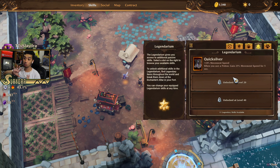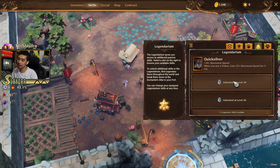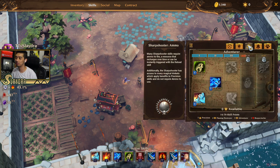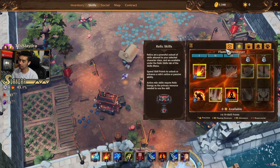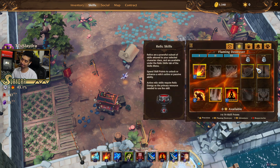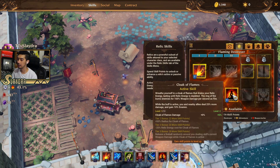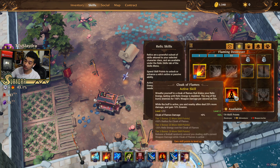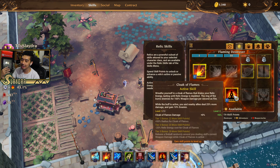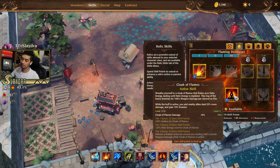I think the coolest mechanic honestly is the legendarium, but it's literally Kanai's Cube from Diablo without even requiring you to get it. I think this should be something you go on a really cool quest to unlock, versus just having it at the start of the game. You get more unlocks as you progress, but I think this is such a cool mechanic that they should really show it off more in the game's development. This is kind of the newer game mechanic with Torchlight 3 — the relic system. And again, you cannot change your relic — I think you should be able to later down the line.